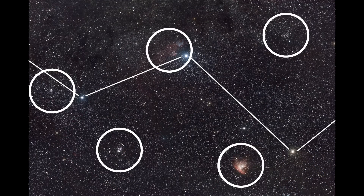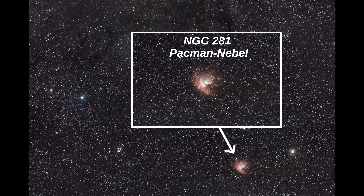Hier mal eine Übersicht — ich habe in meinem Bild fünf Objekte fotografiert. Das erste ist NGC 281, oder auch der Pac-Man Nebel — viele Grüße an alle Gaming-Fans, das dürfte euch bekannt vorkommen. Ein Emissionsnebel, der 9459 Lichtjahre von der Erde entfernt ist. Er leuchtet schön im H-Alpha-Licht, also richtig schön rot.